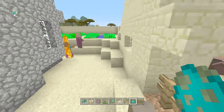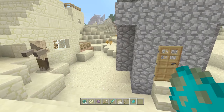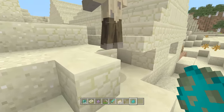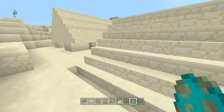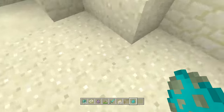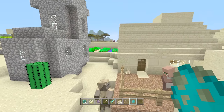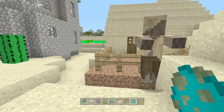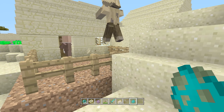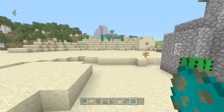So what's the difference between a Husk and a zombie for survival? In survival, you just go to a desert and when a zombie would spawn, it's one of these instead. What's the difference between the two, besides the fact that this guy has slightly worse taste in clothing and looks like he's been a bit dusty? The big difference is that when this zombie attacks you, it does the exact same stuff, but it will also give you the hunger effect, like you would get from eating raw flesh.